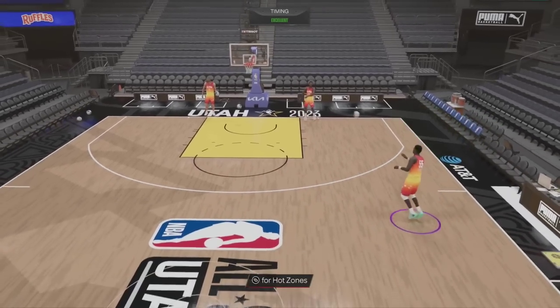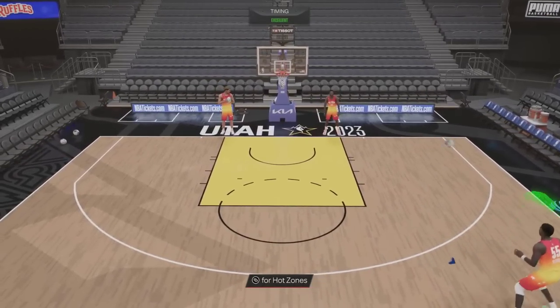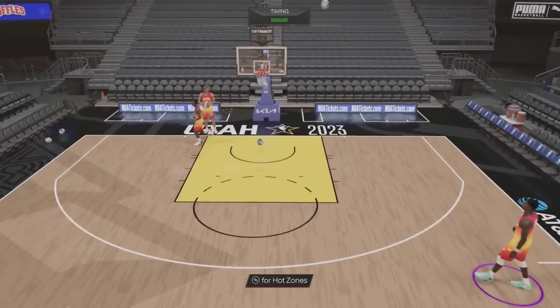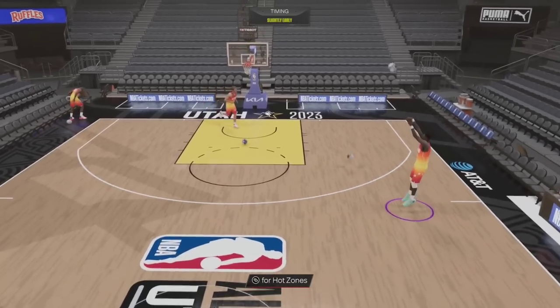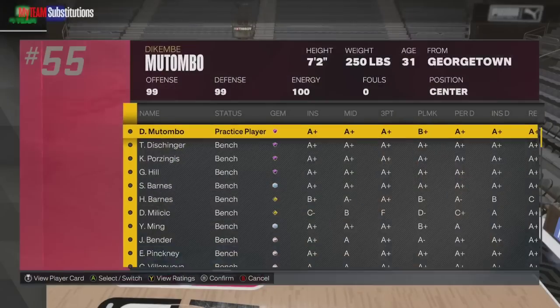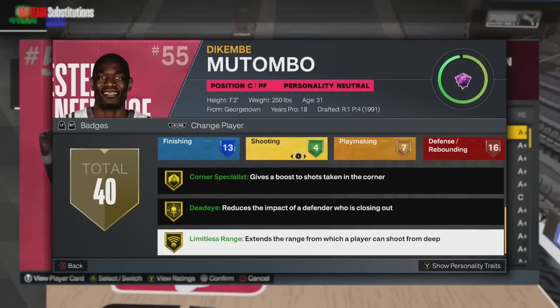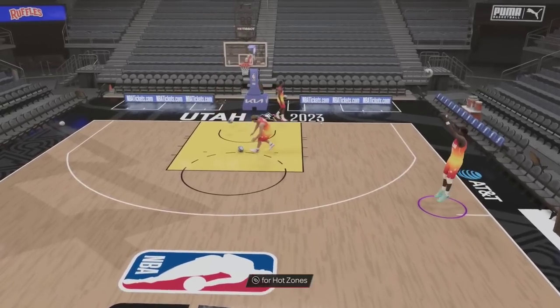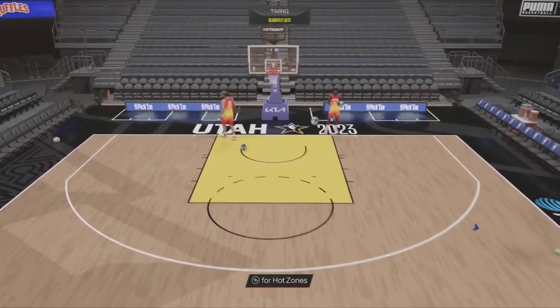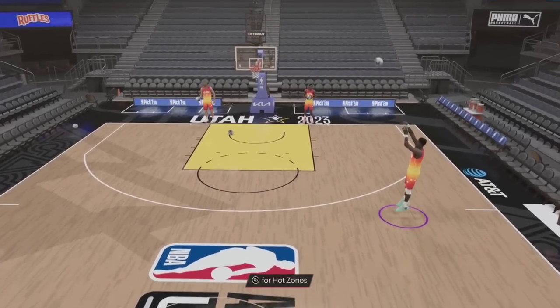Dikembe does look pretty good. I would be shocked if we don't see Wilt Chamberlain — shooting Wilt Chamberlain — this weekend, with the way 2K are doing things. He can still hit from certain spots, maybe not too far out. Is there a range on this Dikembe? I was greening from deep — there has to be a range on Dikembe. But no, he's gonna be a really, really good card. Now it's greening 3s.